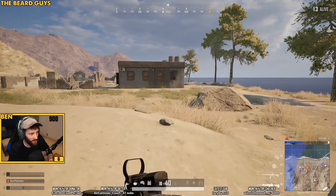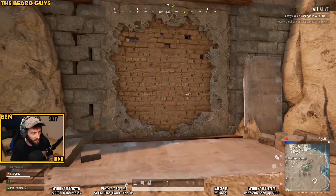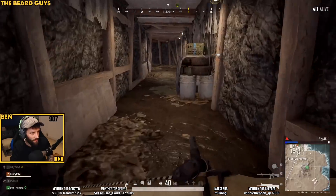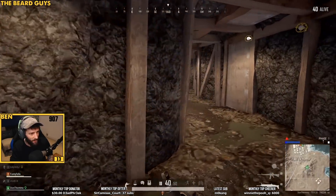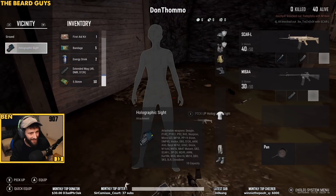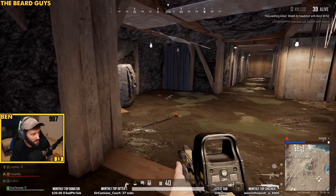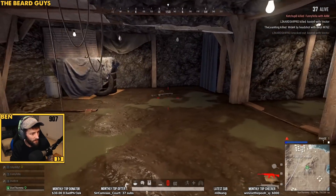Somewhat controversially, this map is going to replace Vikendi in map rotation. Vikendi is still available on custom games, but you will not be able to play it in normal gameplay for the time being. On PUBG PC for EU servers, you'll have normal map selection as before. On NA, you'll have a featured map system with Karakin as the featured map, and Sanhok, Miramar, and Erangel available as other. Console will get the same featured map system as PC NA once it goes live, but it will have full map rotation during PTS to allow testing of the glider on Erangel and Miramar, with Karakin having a much higher chance of appearing.